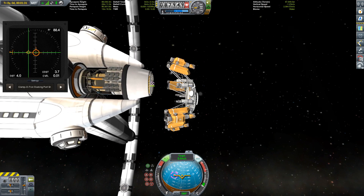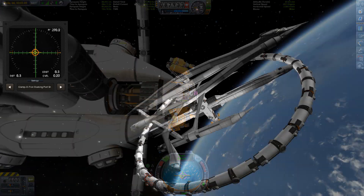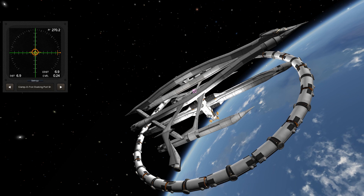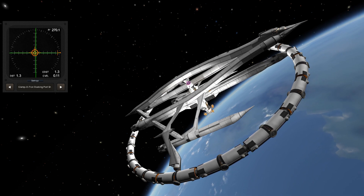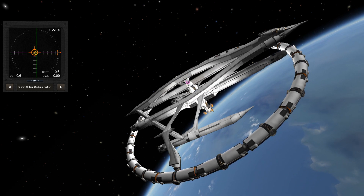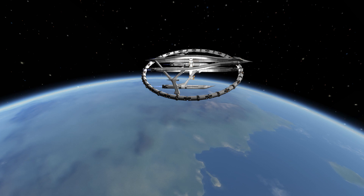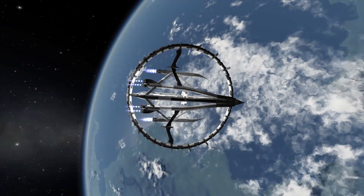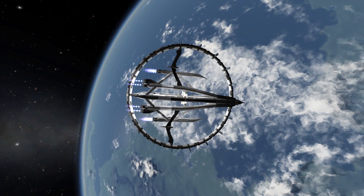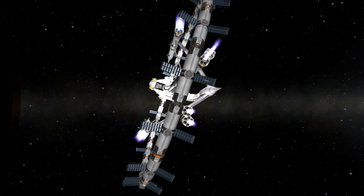In order to get this station landed safely on Minmus, we need some gear, and that is this little part that is docking here. It also contains the drills to excavate the ore needed to create more fuel. This is now the Giuseppe docking at the top docking ring of the Franz. For it not to explode, I have to turn off a few of those big vector engines, otherwise this entire thing is completely unstable and will explode at the first attempt of acceleration.